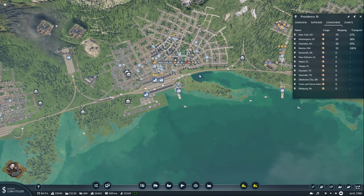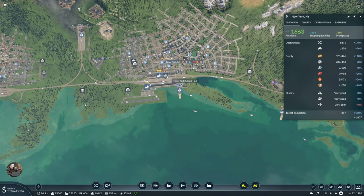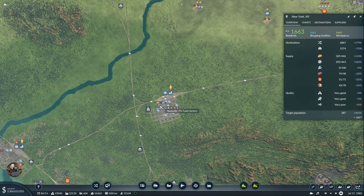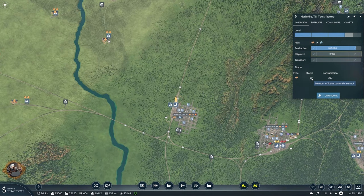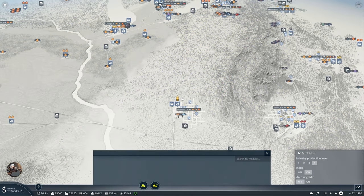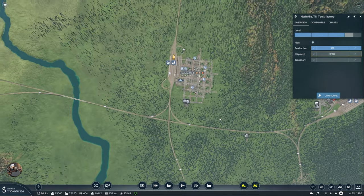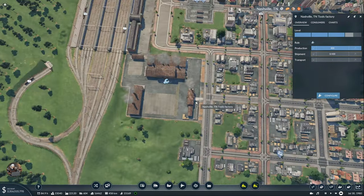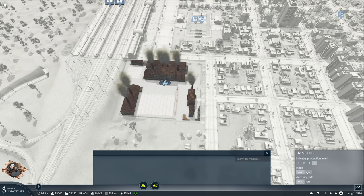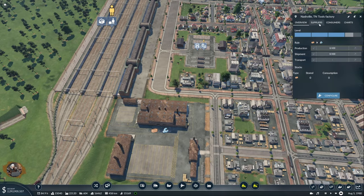New York went to 70 — nice. 70 and 70 — New York is getting everything. Hey, how is the tools factory doing? I don't understand why it's producing though. Why is it producing? Input off — no, what? Input on. But why is it producing? That was stupid.